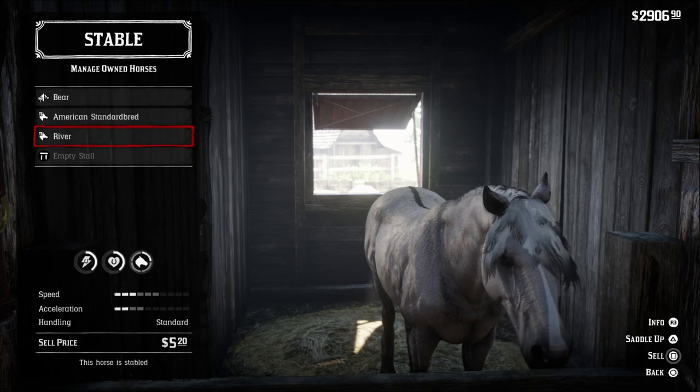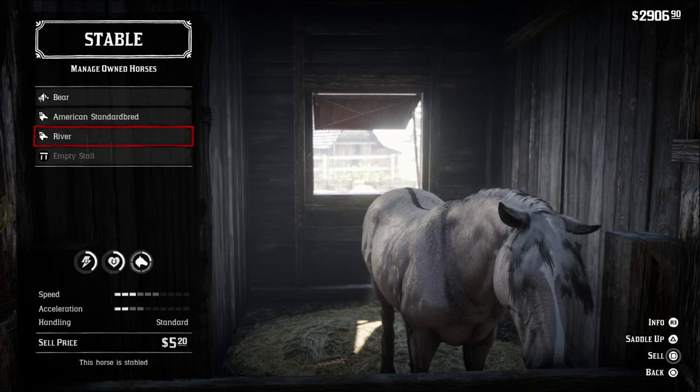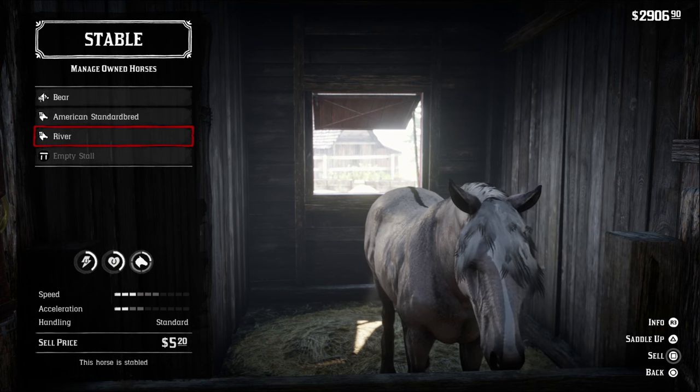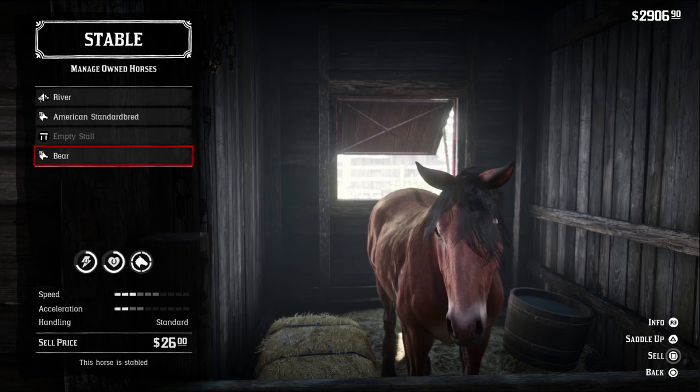Both common Mustangs start off with 4 health, 4 stamina, 3 speed which maxes at 6, and 2 acceleration which maxes at 4. Max out the bonding and you're looking at a 7 health and 7 stamina beast.